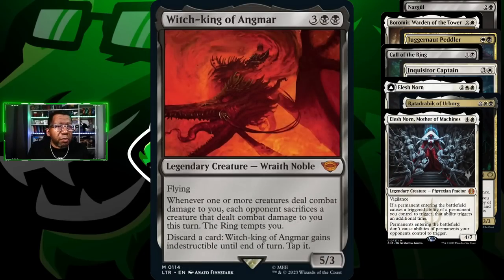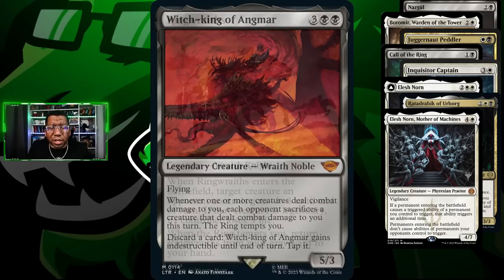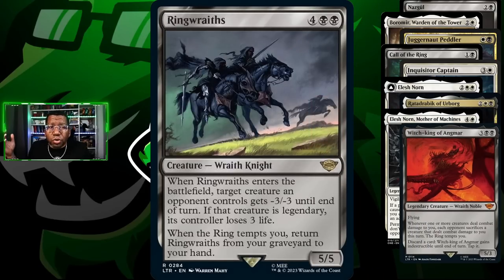Call of the Ring is another way to have the ring tempt you and move it up. We're playing Inquisitor Captain because it lets you get things that cost three or less, and lo and behold Nazgul cost three or less. We're also playing Elesh Norn because on top of forcing opponents to chump block, we make their life difficult and try to do extra damage. We're playing Shieldred because you're playing black anyway. We're also playing Mother of Machines to double up all our enter-the-battlefield triggers.